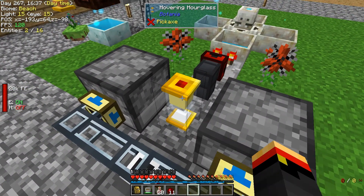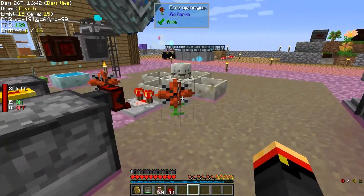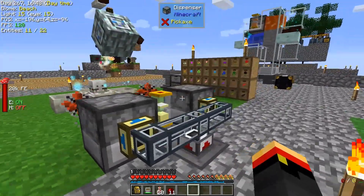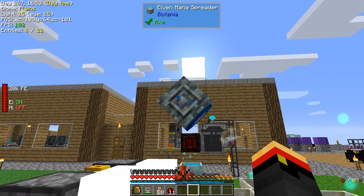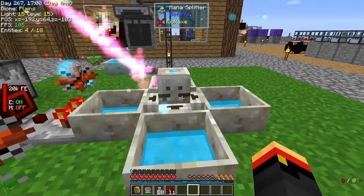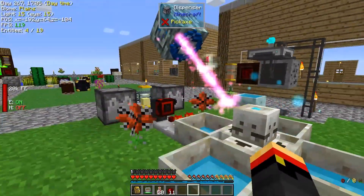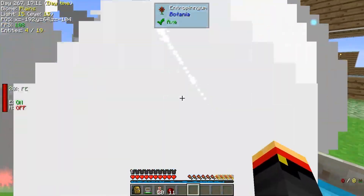I'm going to put 12 pieces of sand in the timer. I've got a dispenser in front of each one of these entropeniums, so every 12 seconds we're going to dispense some TNT. It's going to be eaten by the entropeniums. It's going to go up to this mana spreader, which aims at this mana splitter.